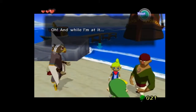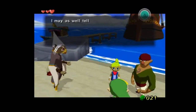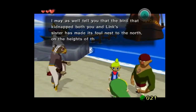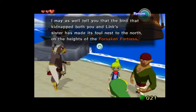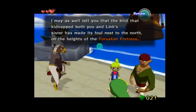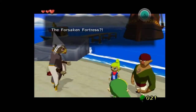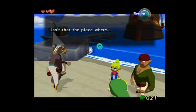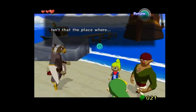Eh, maybe a little. And while I'm at it, I may as well tell you about the bird that kidnapped both of you. You and Link's sister may have been found next to the north heights of Forsaken Fortress. The Forsaken Fortress? Isn't that place where Santa Claus lives?